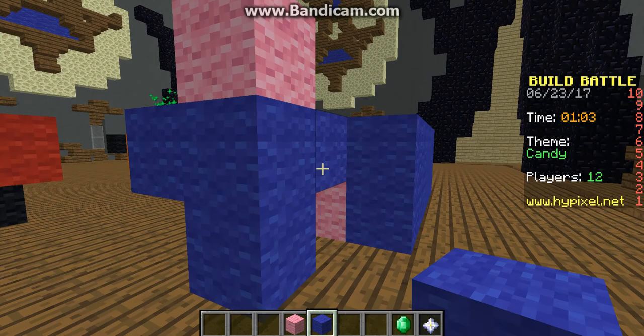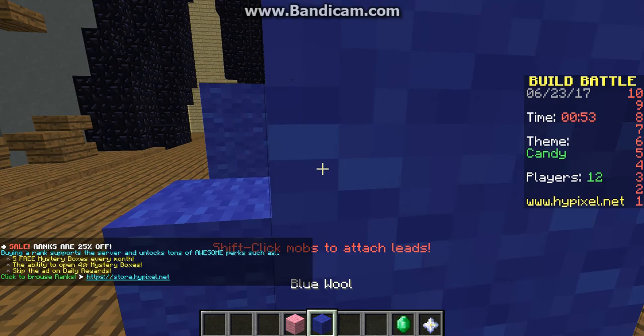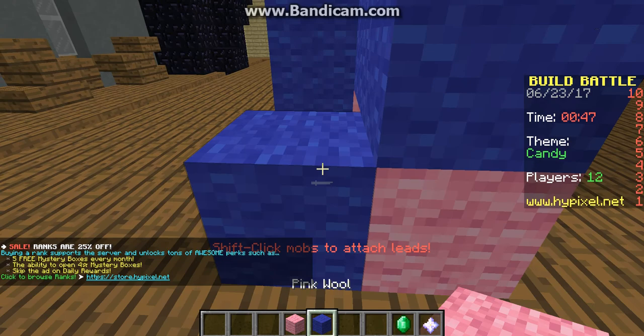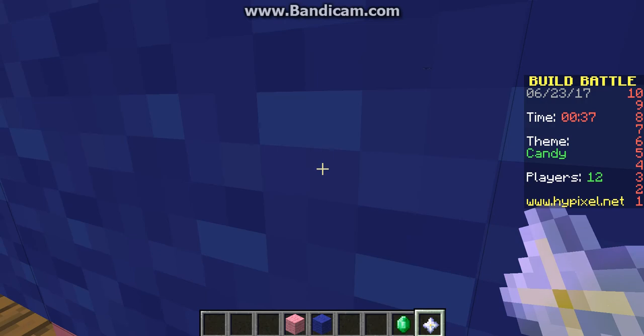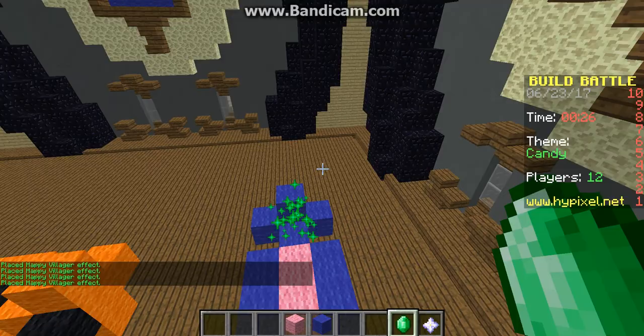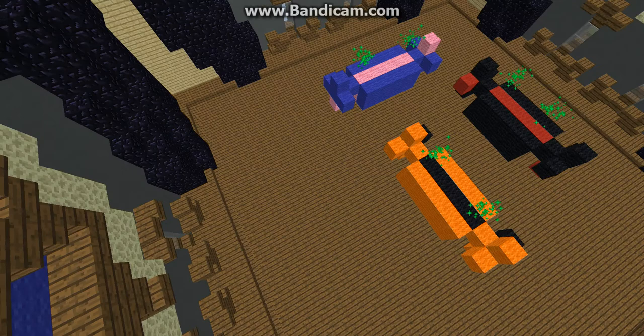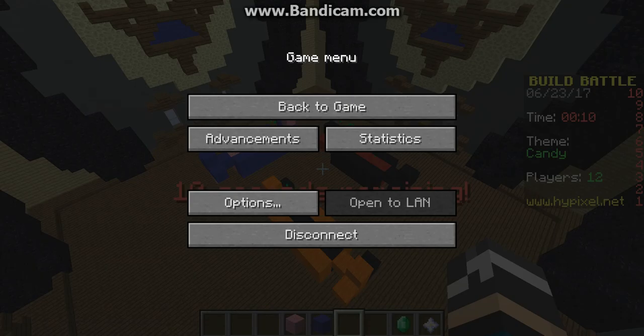We have one minute. That's not that good, but don't worry — we've got this, guys. Oh no, I did it wrong, guys. I did it wrong. Well, I didn't make it right. I failed. I couldn't enable fly. Let's do this. Happy villager. Happy villager. Okay guys, this is our candy. I think it's looking pretty nice. I like this. Let's do this, guys. I'm going to cut the recording until we start voting. Let's see if our candy will win.